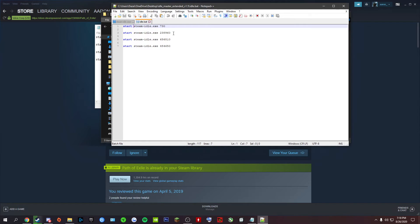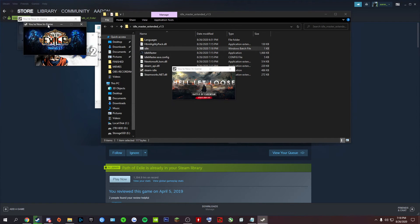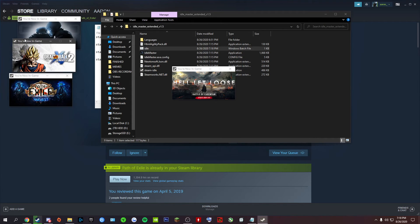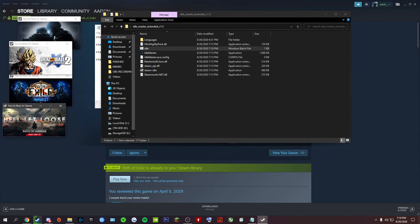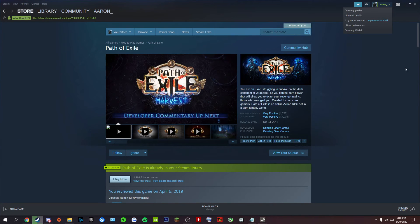Make sure the format is right. Every time you want to add a new game, just type: start steam-idle.exe and then a space and the app ID. We're doing these four games for now — you can go up to 30. Just double-click the batch file and you'll see little windows pop up showing what games you're running: Hell Let Loose, Path of Exile, Dragon Ball Xenoverse 2, and CS:GO.